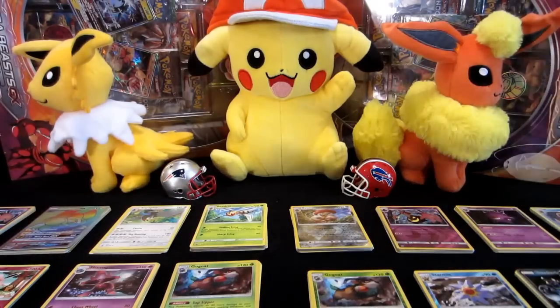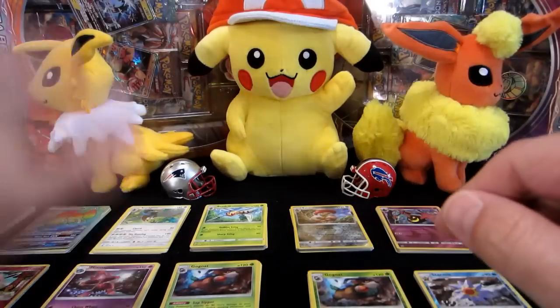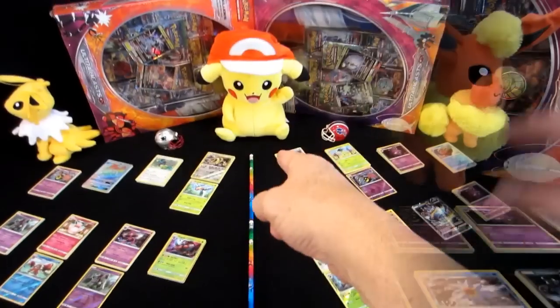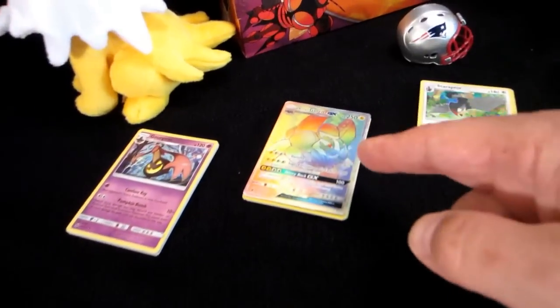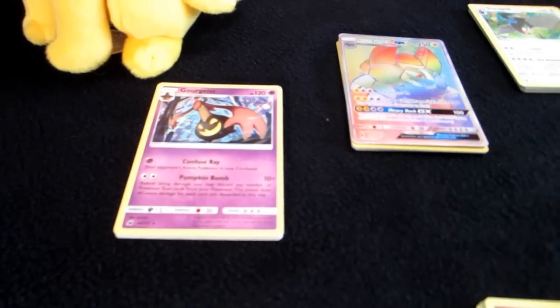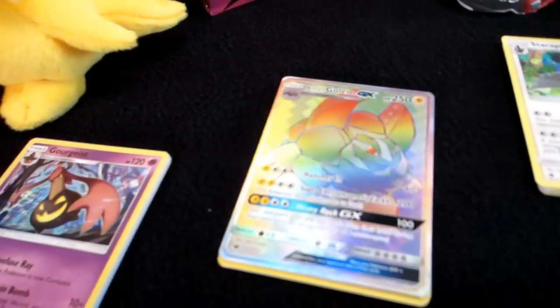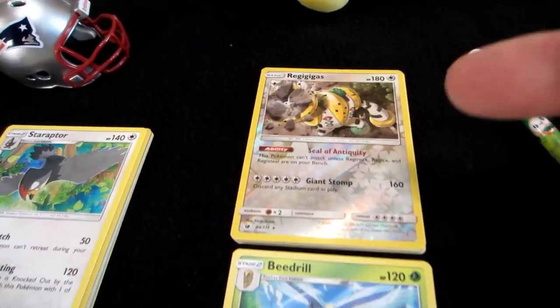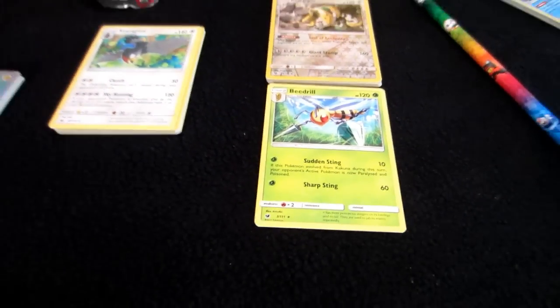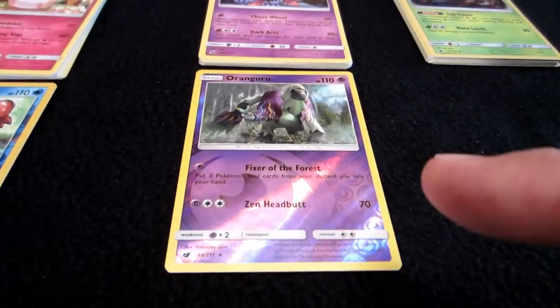I'm going to lay them out and do a quick recap. Folks, add it up and leave in the comment section who you think won — did Colin win or did Craig win? Here's the recap of the Crimson Invasion pack battle. Colin's side is on the left, everything I pulled is on the right. Don't be blinded by that incredible Full Art Alolan Golem. Colin got: a regular rare Gourgeist, the Alolan Golem GX Rainbow Rare, a regular rare Staraptor, a Reverse Holo Rare Regigigas, a regular rare Beedrill, a regular rare Araquanid, a regular rare Wigglytuff, a Reverse Holo Rare Crawdaunt, a regular rare Mismagius, a Reverse Holo Rare Araquanid, and a Holo Rare Go-Goat.